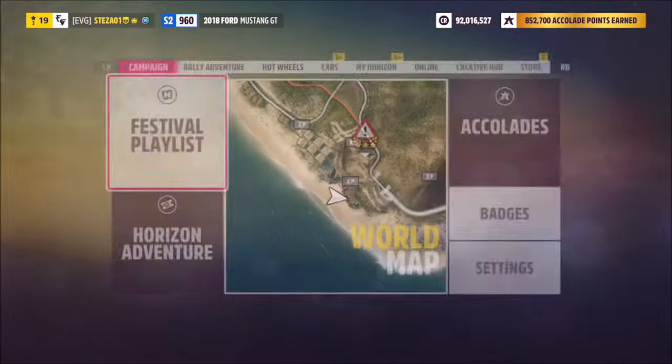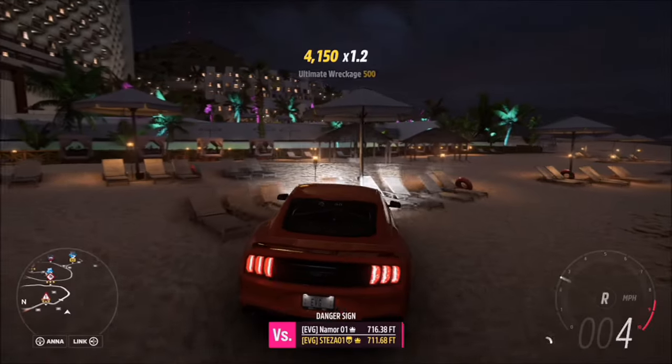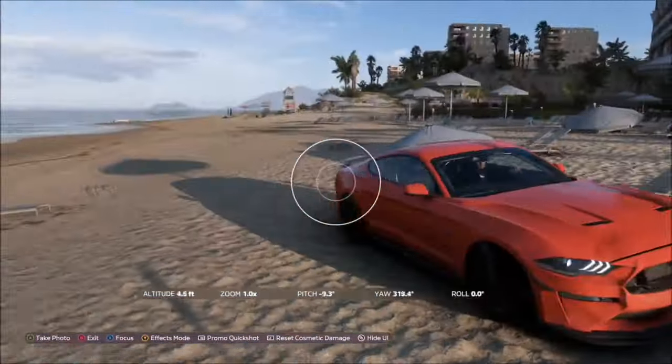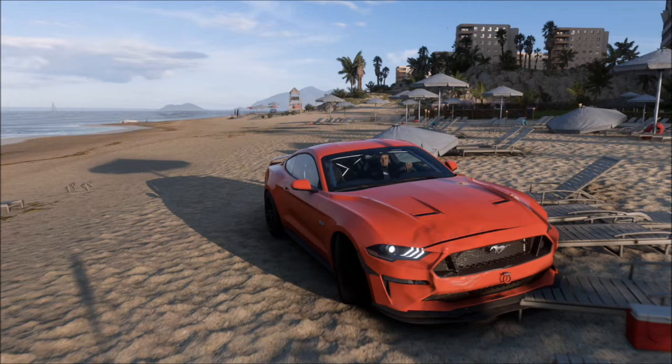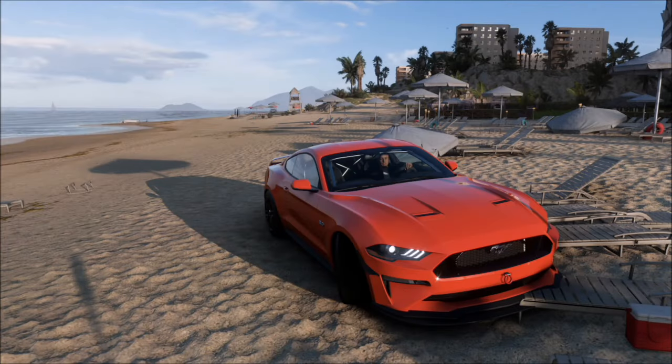The final challenge simply wants you to take a photograph of your Mustang. Bring up the camera and hit the right trigger to take a Horizon Promo quick shot — you don't have to line it up or do anything special. As soon as you come out it will pop up with the final challenge complete, and that will be this week's Forzathon finished.